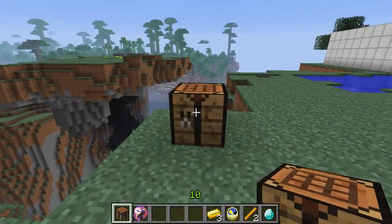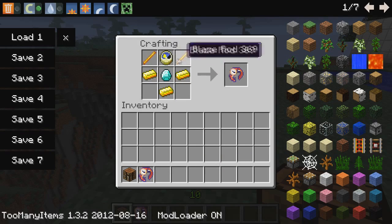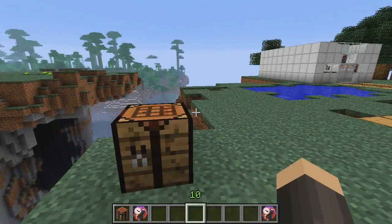The watch itself is called Direwolf20. I know for a fact that he didn't make it, but it's pretty easy to make. You just need a clock, a diamond, three iron ingots, and two blaze rods. Place it down like this and there you go — you get the time watch.